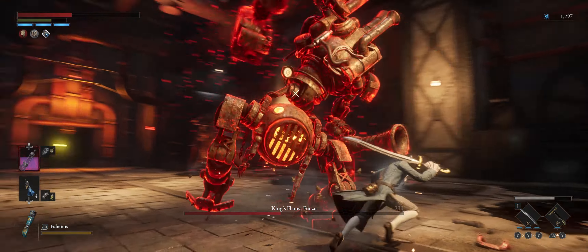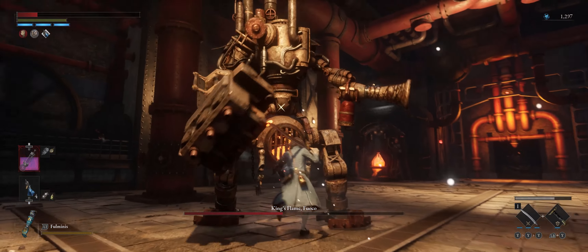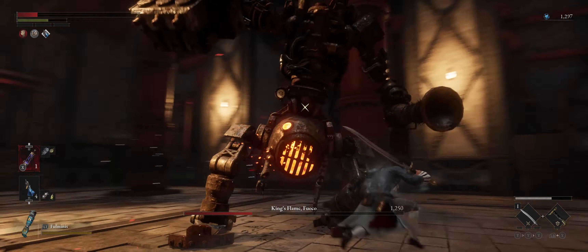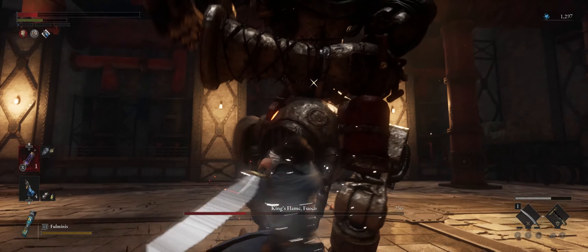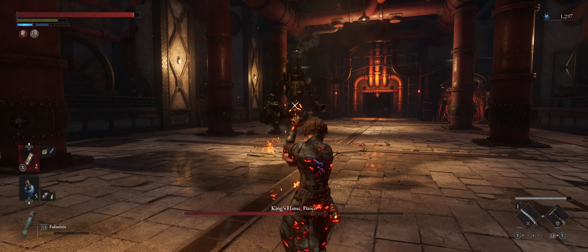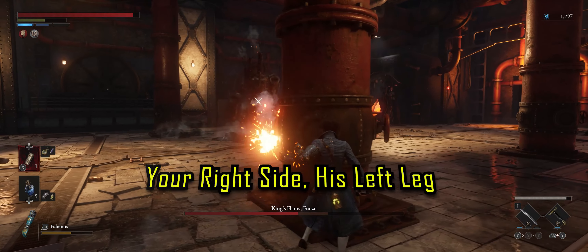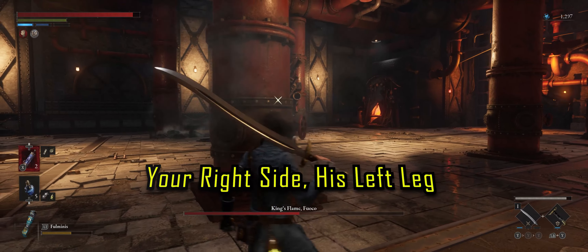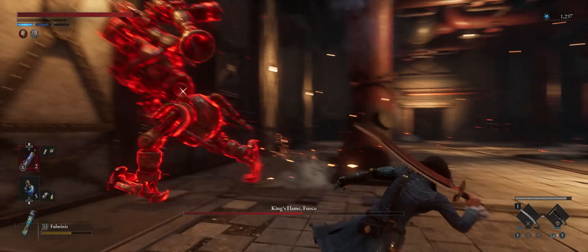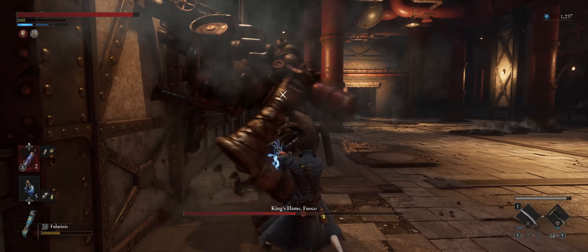Stick close to his right leg and focus on dealing damage in phase 2 — you really want to be dealing DPS constantly. If you have Fable Arts this is a great time to use them. You should have used all your consumables in phase 1. Another thing Fuco loves to do in phase 2 is shoot his flamethrower arm. This is another reason you need to stick close to his right side — always be close to him. Do not give him any range because if you give him range he's going to hit you with his hot oil or his flamethrower, and those are certain death.